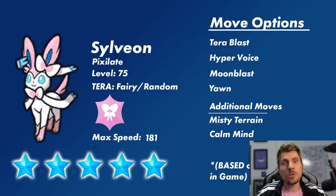Next up we'll look at Sylveon, the other Pokemon featured in this Spotlight event. Sylveon is a pure Fairy type Pokemon, level 75, and it will probably have its hidden ability Pixilate for the most part, turning all Normal type attacks into Fairy type attacks. Its signature Tera type in this raid event is Fairy, but like Garchomp it can have a random Tera typing attached to it. Its maximum speed at level 75 is 181.